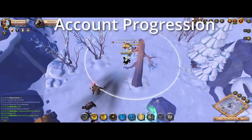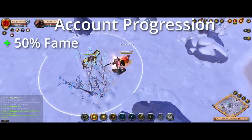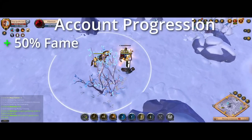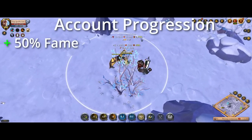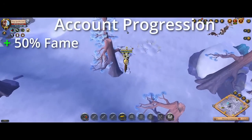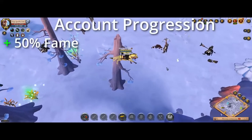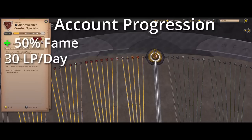On the account progression side of things, first and foremost you get 50% more fame from basically all activities. Anything in your destiny board that has fame attached to it — combat fame, crafting fame, gathering fame, refining fame — basically everything is boosted by 50% when you have premium.